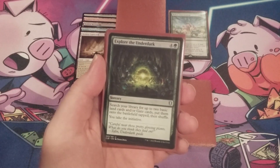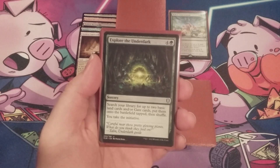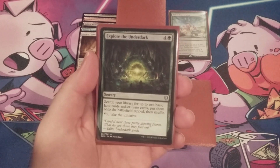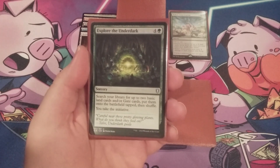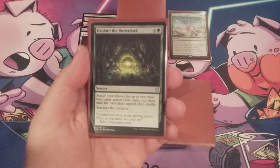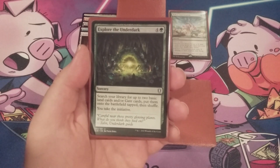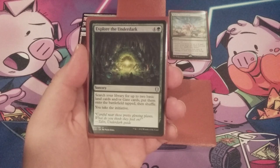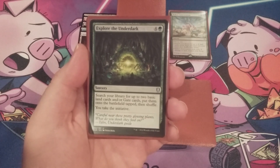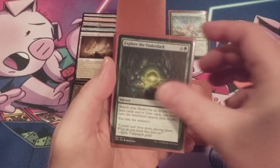We also have Explore the Underdark going out — a sorcery for four and a green mana where we searched our library for up to two basic land cards and/or gates and put them onto the battlefield tapped, and we also take the initiative. But this is not an initiative deck, so that didn't really help us. What we're really looking at is a sorcery speed spell for five mana to get us two lands. As a rule of thumb for this build, we go two mana for every one land — here it's 2.5 mana per land. So Explore the Underdark is out.